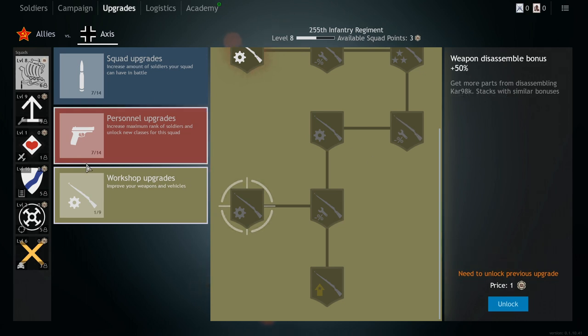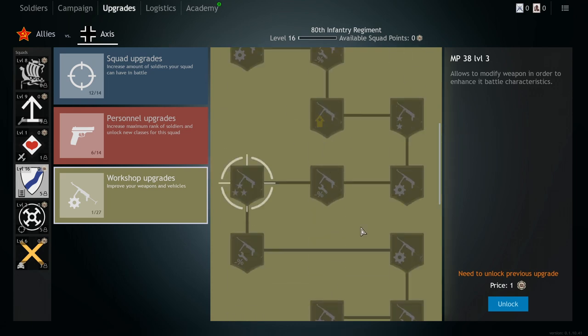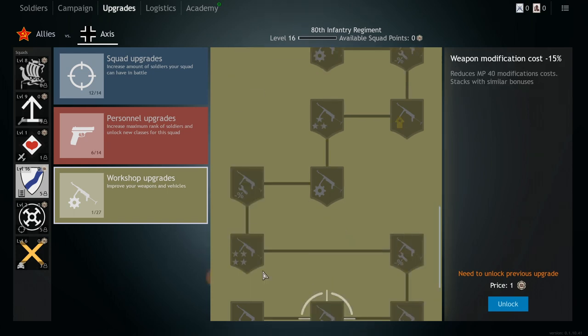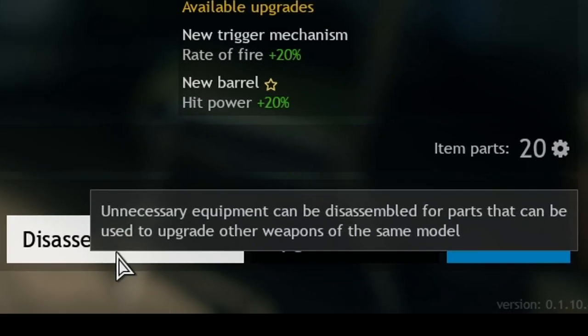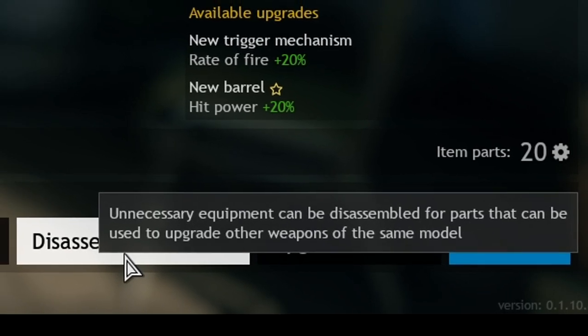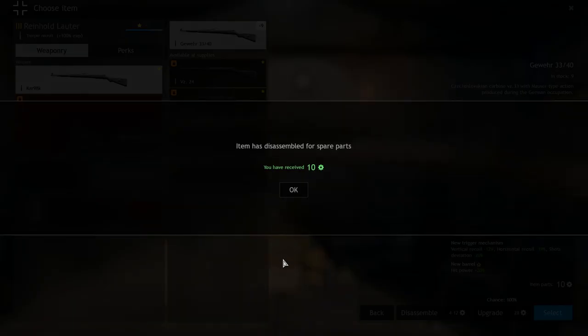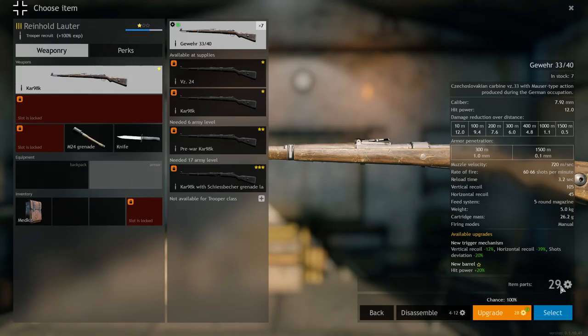Let's check out the submachine gun group — the MP28 has a much longer upgrade tree. I know it's complex. This is actually the worst weapon upgrade system I've seen, but nothing we can do. Let's try to disassemble a weapon. Note: it's not recommended to disassemble at the beginning of the game — upgrade that workshop tree first so you get more gears. Unnecessary equipment can be disassembled for parts used to upgrade other weapons of the same model. Item will be lost; you will receive between 4 and 12 gears. I received 10, then 10 again — now 20. Disassembling again: received 9, so now 29 total gears.